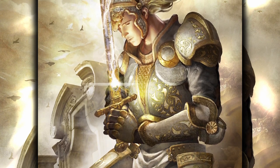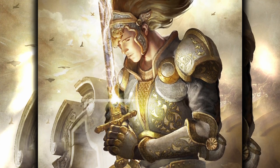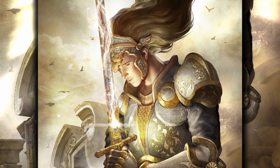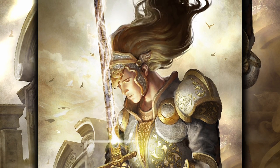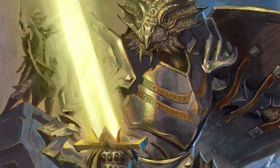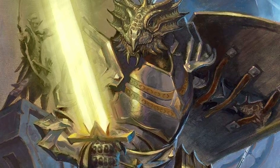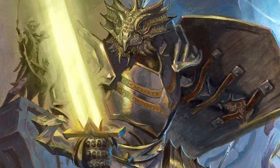So what common thread do we see across each Paladin, no matter the Oath — well, save for the Oathbreaker? Those key features, which will decide our core color, are dedication, discipline, and moral absolution. The Paladin, no matter what it chooses to focus on, is a character who devotes its life to a cause more so than many other classes. Whereas the class is supplementary to the character in most cases, it's the opposite for the Paladin. They are their cause, and every action they take reflects the Oath they have chosen. These key features tell us a lot about who the Paladin is and what its core color would be.